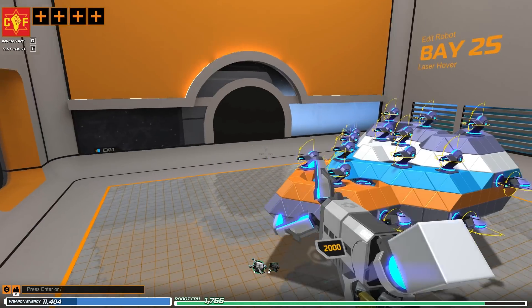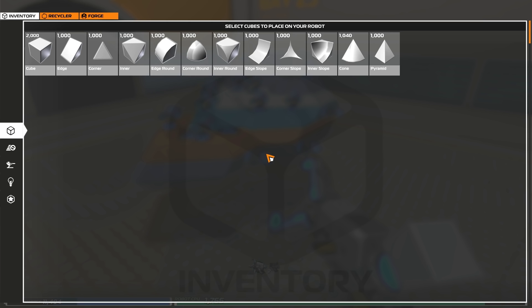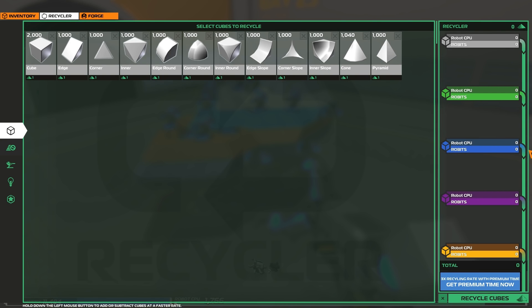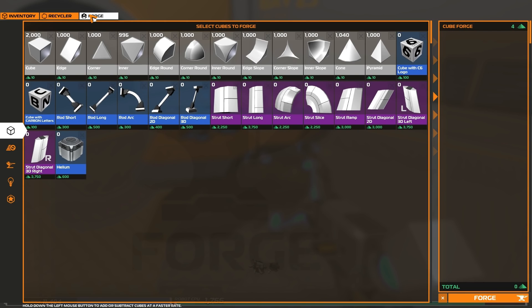The device on your right hand is a cube manipulator — it's a tool to help you build. Press Q to open your inventory. This is your inventory of items. As you can see, we are just starting off so we don't have many items. Looking at the top panel there is a recycler button and a forge button. The recycler is your tool for breaking down parts from your inventory into Robits.